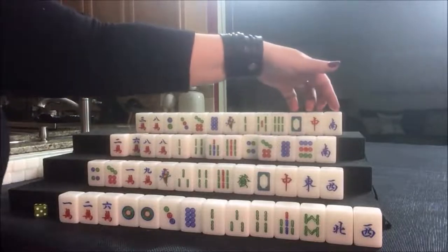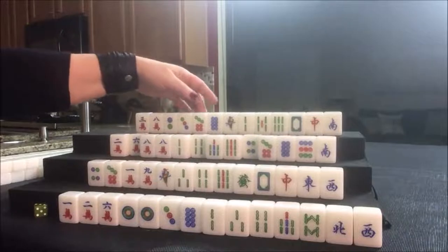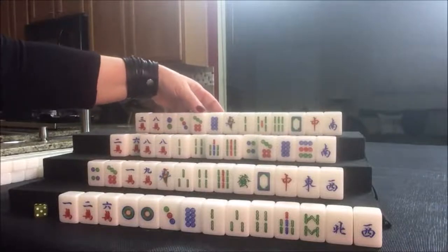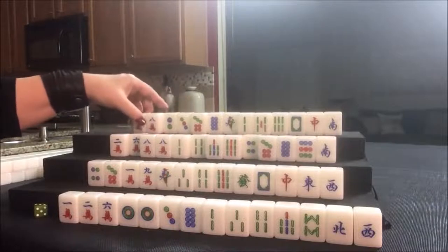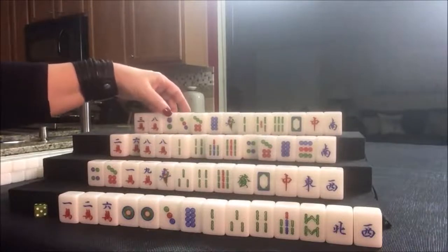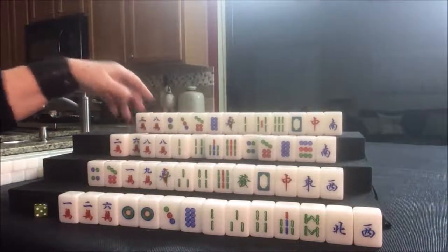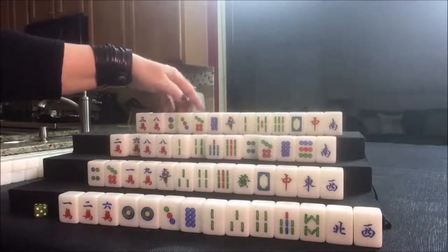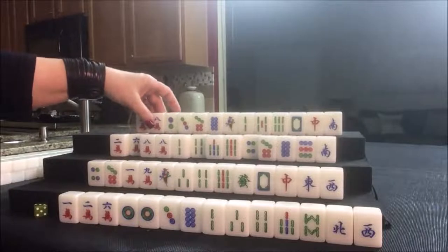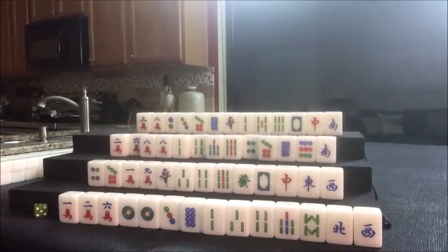Lesser honors and knitted tiles uses single honors — winds and dragons — and then 1-4-7, 2-5-8, 3-6-9 knitted sequences. There's a three here, an eight there — a little bit of potential but not enough to make that plan A. I think I would probably start by discarding the eight crack and take it pick by pick, maybe push a half flush. Okay, let's get started.